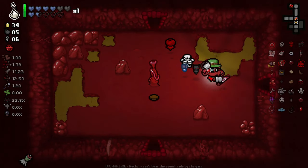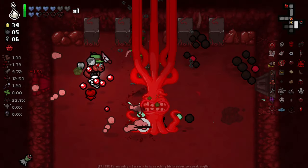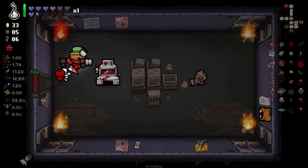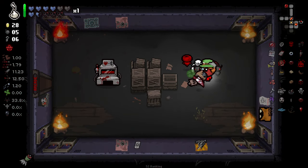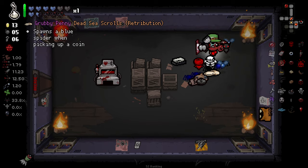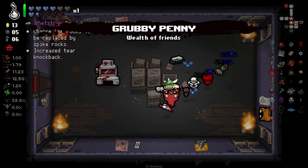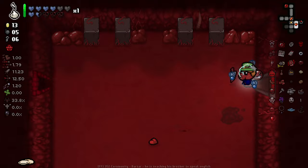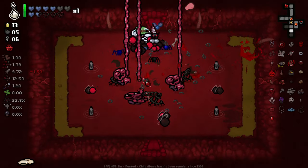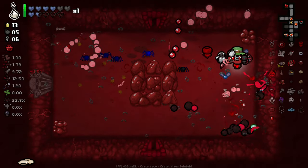Twisted Pair is one of those items that even if it's gonna leave you on like one heart it just feels like an item you have to take — it's just too good not to. It's so enjoyable to see the triple shot when you don't have triple shot, let alone when you do — then it's the nine-time shot. We'll check out our arcade here in case it's a claw game. Jacob's Ladder — spawn a blue spider when picking up a coin. That might be better than the Fishtail overall. Jacob's Ladder is an amazing item to grab, especially with this many tiers creating this many electrical connections.